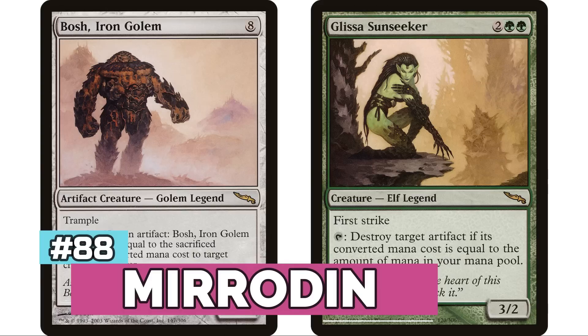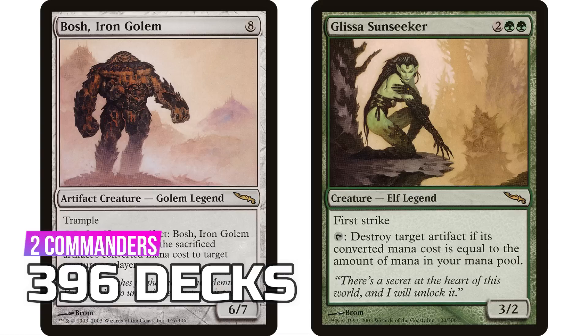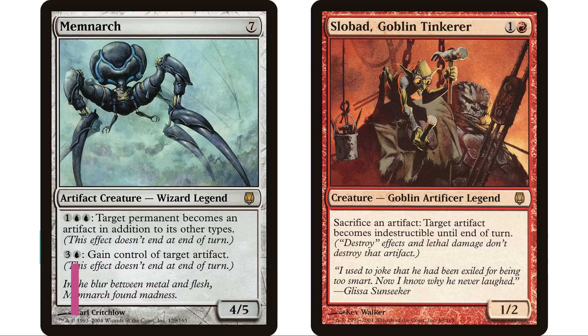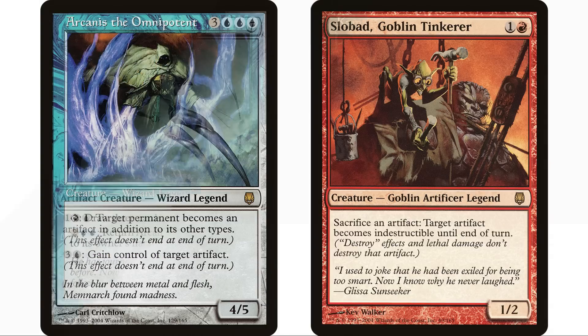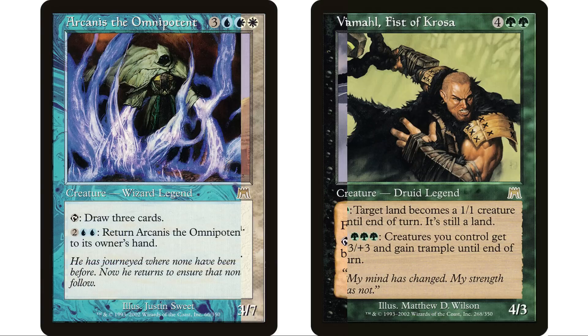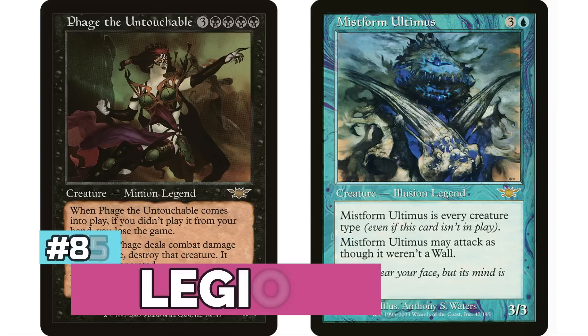At number 88 is Mirrodin with two commanders — Bosh, Iron Golem and Glissa Sunseeker — for 396 decks. At 87 is Darksteel, also with two legendary creatures, for 429 decks with Memnarch carrying most of the weight. At number 86 is Onslaught with seven legendary creatures — quite a lot for a set back then — but only 442 decks overall.